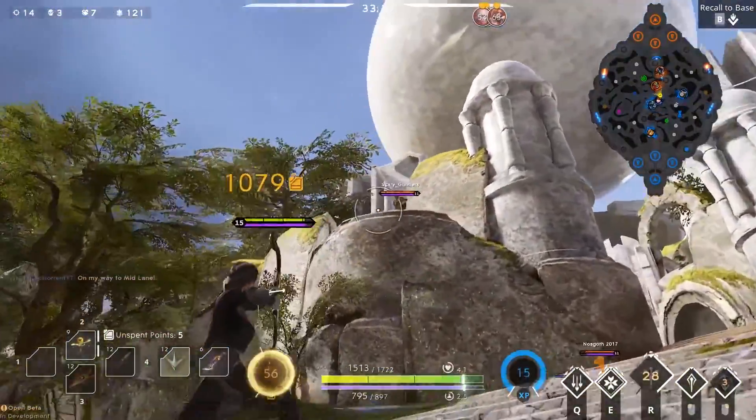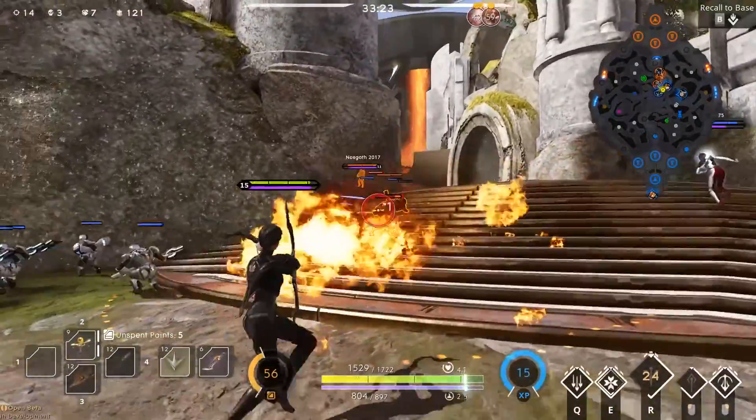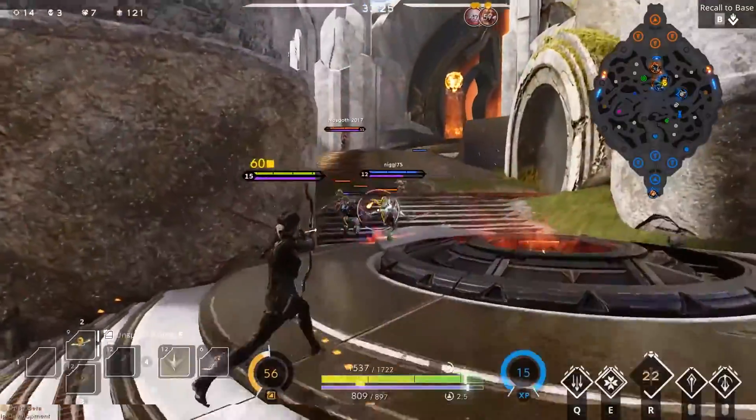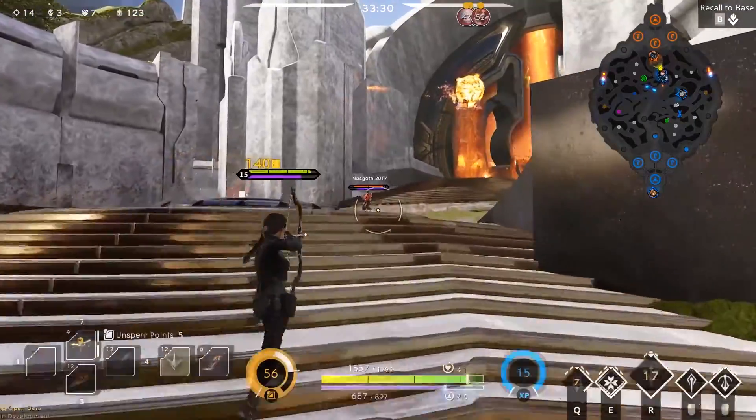The main two hero fixes are for Grimm and Richter. For Grimm, he can now use his Deflector Shield as defense against Aurora's abilities — the main two being Horefrost and Cryo Seism.